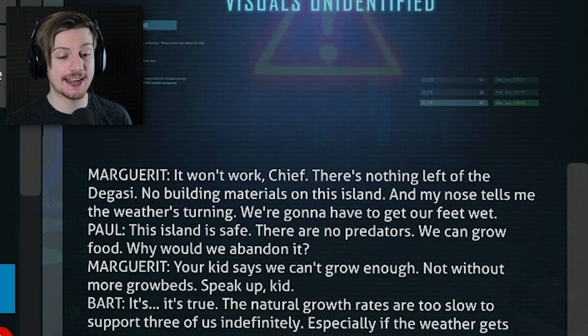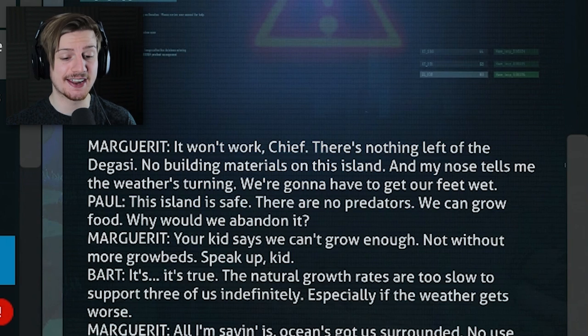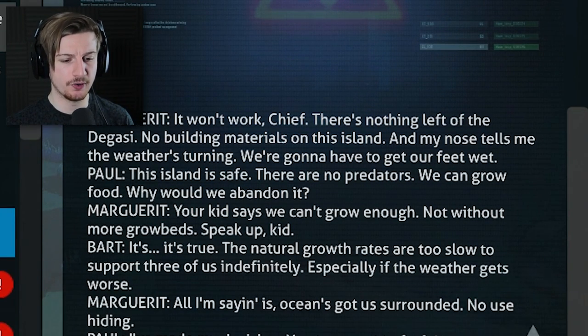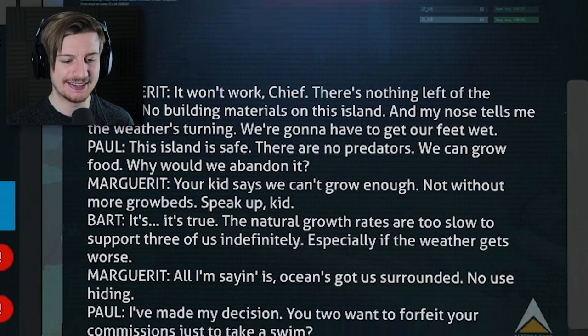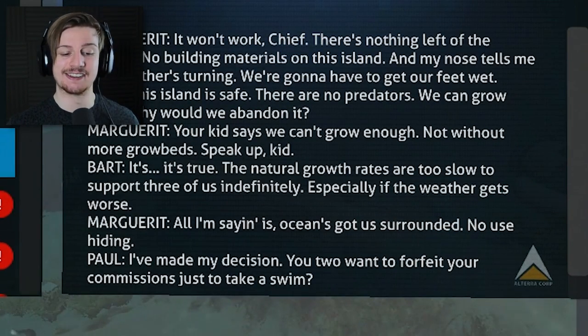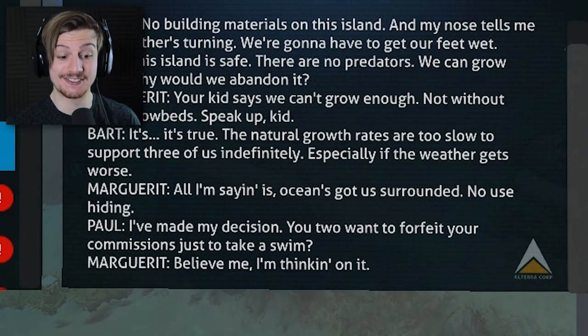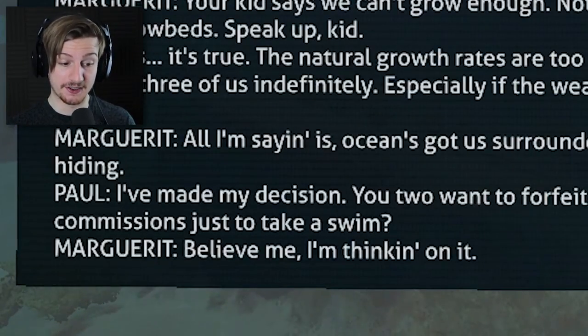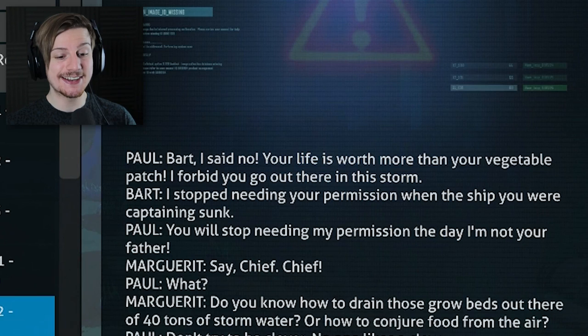Degasi voice log one: 'It won't work, chief. There's nothing left of the Degasi. No building materials on this island, and my nose tells me the weather is turning. We're going to have to get our feet wet. This island is safe - there are no predators, we can grow food. Why would we abandon it? Your kid says we can't grow enough - not without more grow beds. The natural growth rates are too slow to support three of us indefinitely, especially if the weather gets worse. All I'm saying is, ocean's got us surrounded. No use hiding. I've made my decision.'